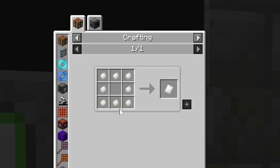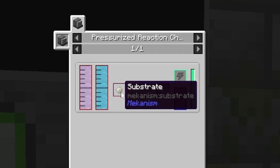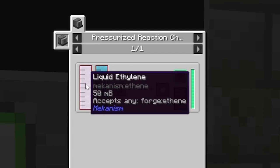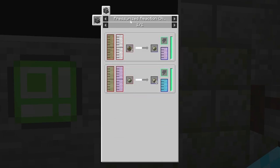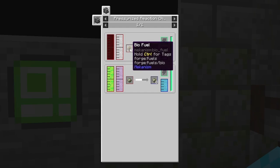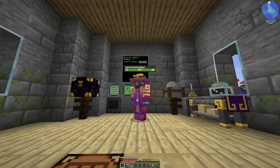So the next job is HDPE pellets. HDPE pellets need liquid ethylene, oxygen, and substrate. So we need to make liquid ethylene. I need to put that in my to-do list. And we need to make substrate. Thankfully these two come from the same machine - a pressurized reaction chamber with some sort of liquid, hydrogen, which we've got, and biofuel. So we need to make biofuel, which is basically crushing any biological piece. This feels like the need for a farm or a phytogenic insulator.